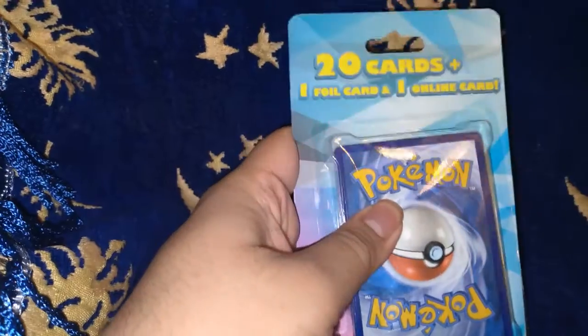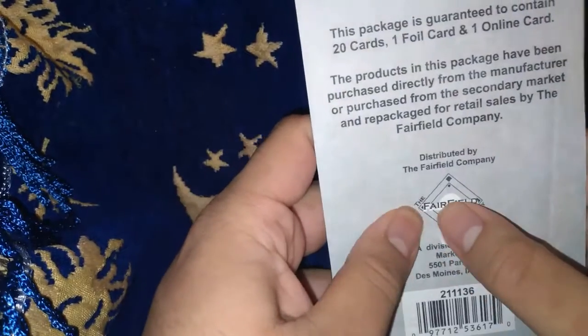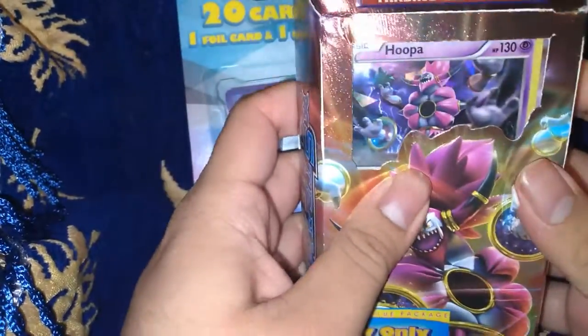Today we're going to be opening up this 20-card plus one foil and one online card from third-party company Fairfield. I never bought from them so let's see how that goes. I bought these at Target, and I also bought this Team Siege Hoopa start kit for $10, also at Target. That was the only one I saw, at least in my Target.